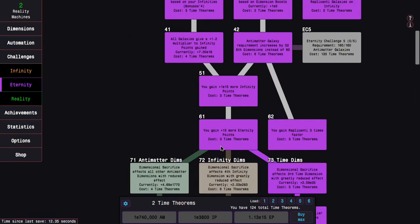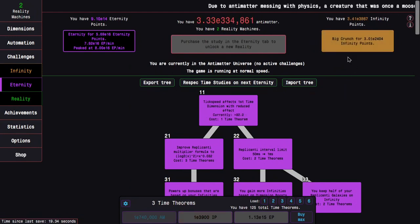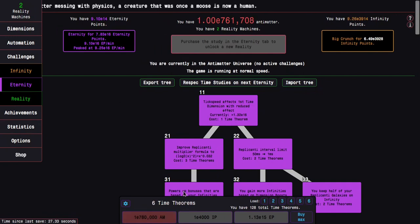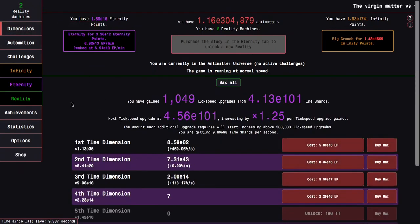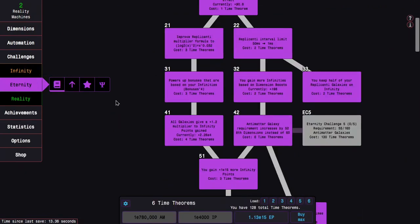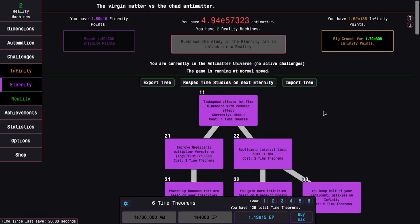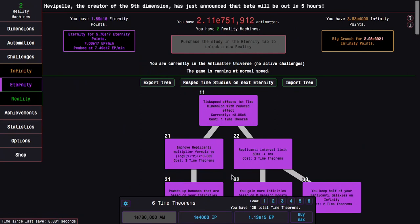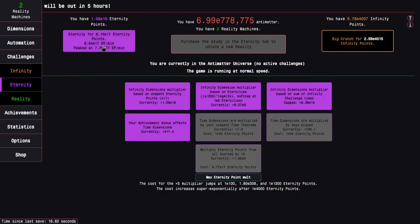Especially if I try to go for e70 eternity points without eternity challenge one — I'm not sure how possible that is. I am able to reach a good e3800 to 3900 infinity points with this, just enough for e17 eternity points. There's a multiplier I'm going to get here, so I'll pour the rest into time dimension upgrades. I don't really even need any more time theorems because I've maxed out the time study tree at this point — just like back in episode 9 — except I also have time study 62 so my replicated galaxies grow faster.